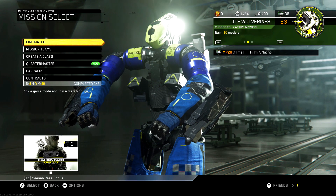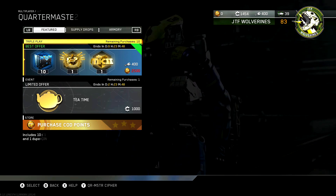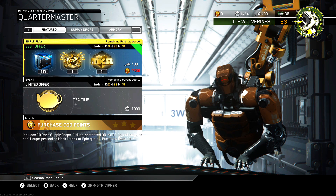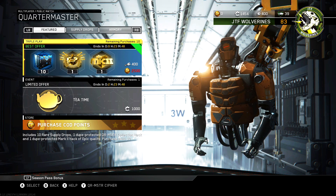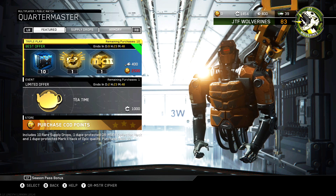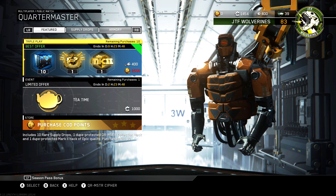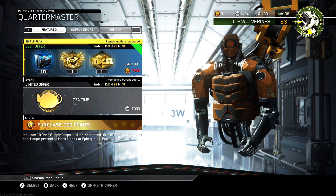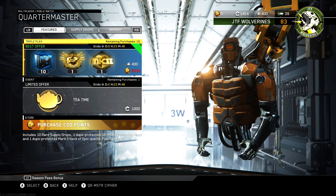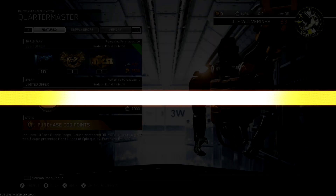Hey, what is up you guys? This is Nacho here and welcome back to another Call of Duty Infinite Warfare video. It's Friday morning, so you guys know what that means. There is a new quartermaster hack that has just dropped and this one is looking pretty nice. So for 400 keys, what do we get? We get 10 rare supply drops, we get 1 dupe protected quartermaster collection hack — which I'm pretty sure means a weapon of some sort that's dupe protected — and we also get 1 dupe protected Mark 2 hack of epic quality, meaning you get 1 Mark 2 epic weapon. Is it going to be worth it? Let's purchase it and see what we get.